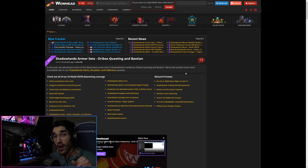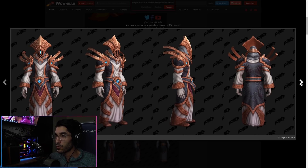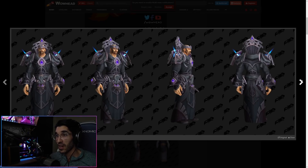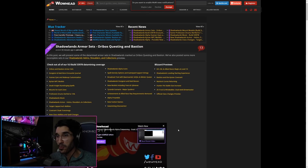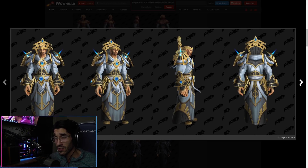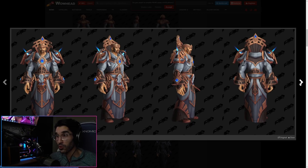Big ups to Blizzard on these mounts so far. Now hopping into the armor sets — I'm going to go over the Oribos questing and Bastion sets. These are the cloth sets that just came out a few minutes ago — the questing cloth sets you would acquire going through Oribos. Honestly this questing set looks a lot better than what you'd get in Battle for Azeroth. Legion was okay, but so far these take the cake. This set in particular looks really good for a questing set — it almost looks like a tier set. Blizzard has done amazing work with this expansion.